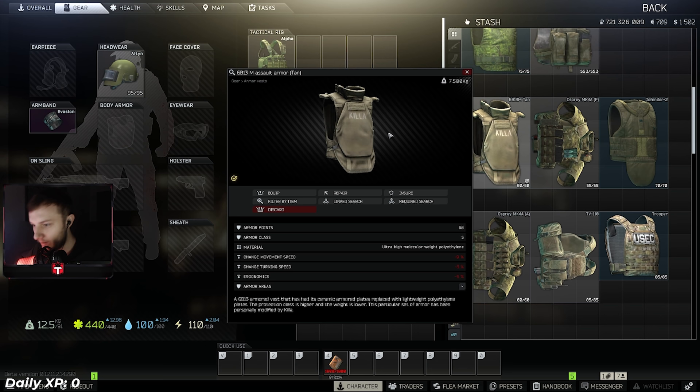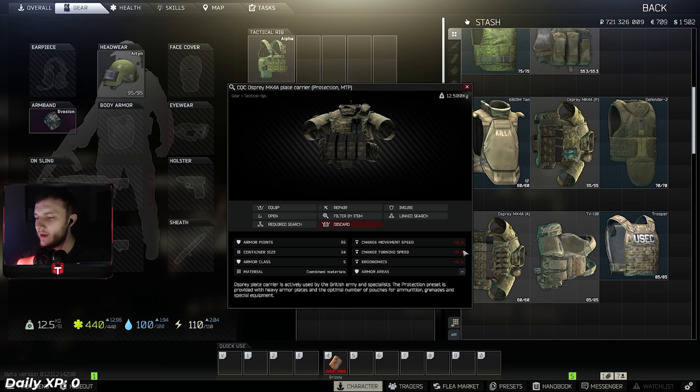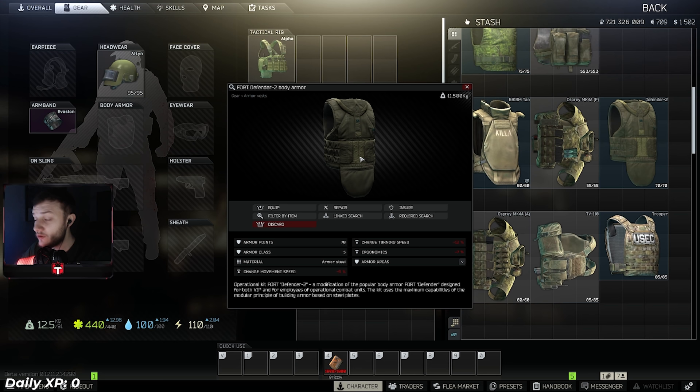The Killer armor is one of the better armors for price and performance - it repairs very well, has good stats, and also protects the stomach which is great against shotguns. You can pick it up for around 200k. The Osprey Tier 5 rig was added this wipe with some stat nerfs but comes with a lot of slots which is nice - repair quality isn't great but you can pick it up for around 110-120k. The Defender armor can spawn on Sanitar's guards - similar to the Killer with extra durability, covers the stomach, repairs well. You can pick it up for around 180-200k.